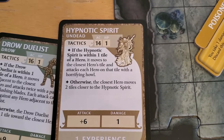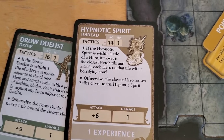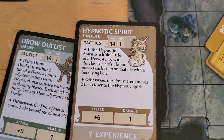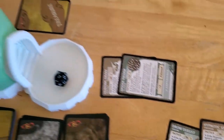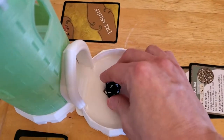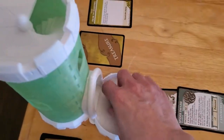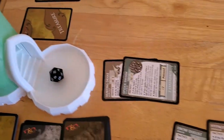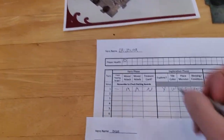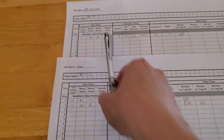Now the Hypnotic Spirit activates. If it's within a tile, it moves to the closest hero's tile — this one specifically says it moves to the tile — and attacks each hero on that tile with a horrifying howl. So it's going to attack both Brunner and Drizzt. First attack against Drizzt — a 7; seven and six is 13, so that misses. Attack against Brunner — 16, so that's a hit. Brunner takes one damage. That's the end of Drizzt's villain phase.